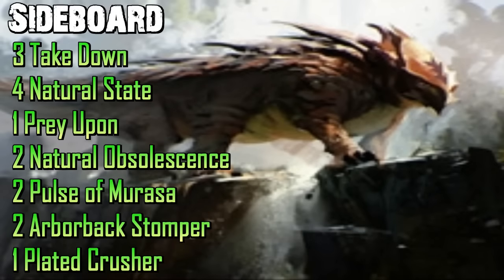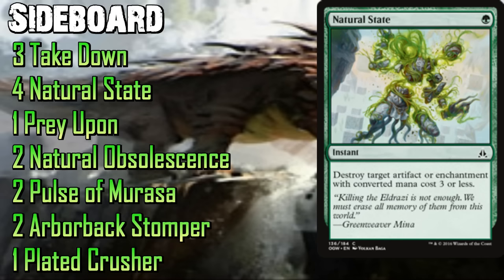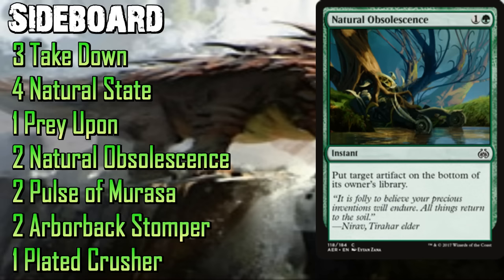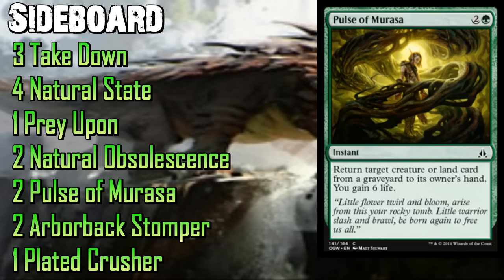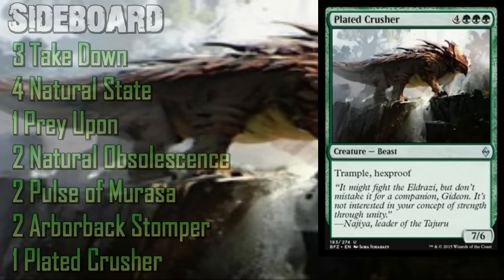Here's the sideboard. We're targeting Heart of Kiran specifically — Takedown and Natural State are mostly for that, both at one mana. The fourth copy of Prey Upon finishes off that playset. Natural Obsolescence is mostly there against Scrapheap Scrounger. Pulse of Morrish is in there against the heavy removal decks, especially Mardu Vehicles, which hits fast and blows up our best guys with Unlicensed Disintegration — Pulse gets our big dude back. We also finish off the playsets of Arborback Stomper and Plated Crusher.